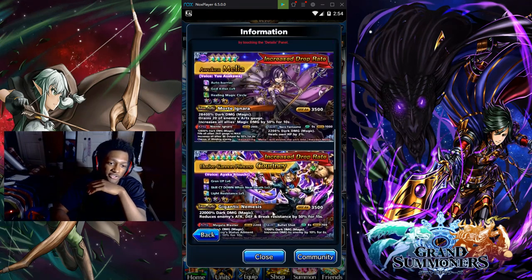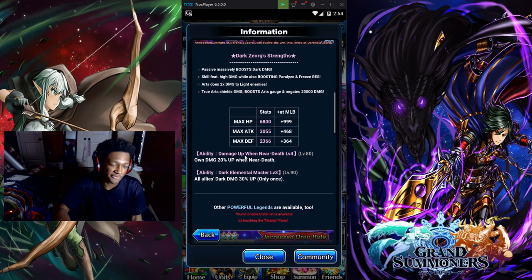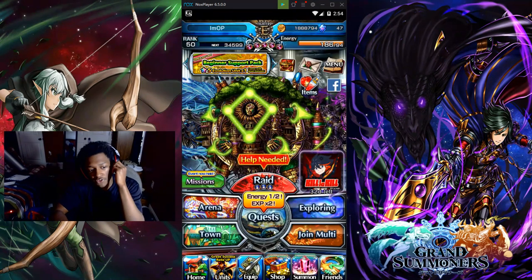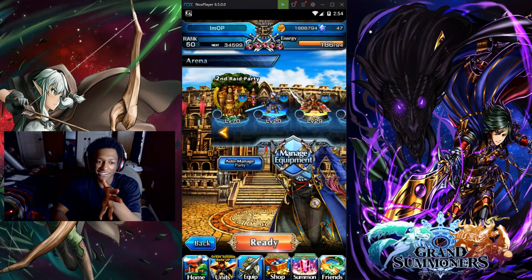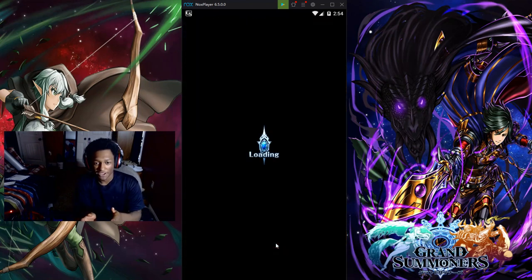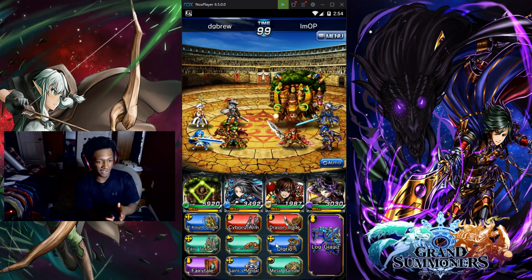The only units on this banner that really satisfy me are Jill and Courtney. Malia is just bae, to be honest, and Dark Zord makes me mad. This banner is just a filler banner — it's okay. We have this banner, anniversary is coming up, it's about to be 2020.